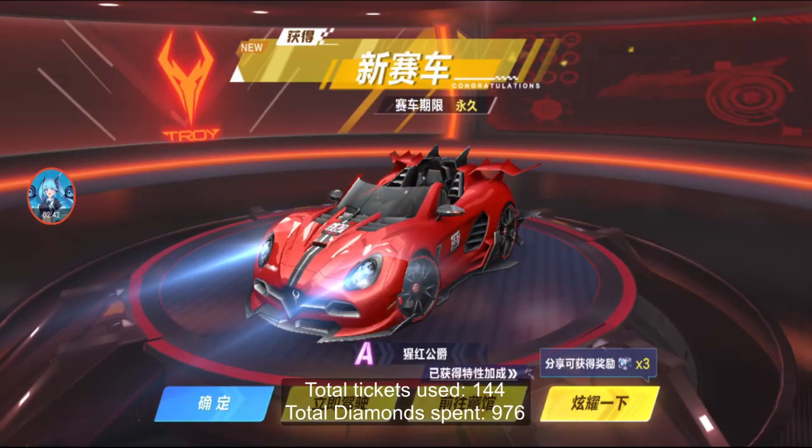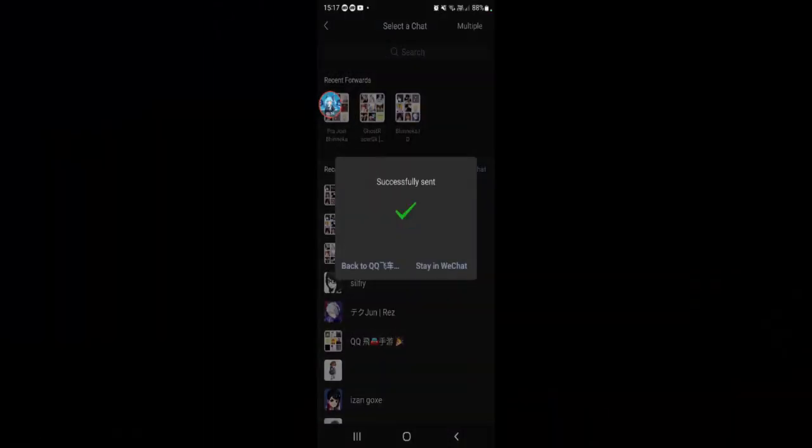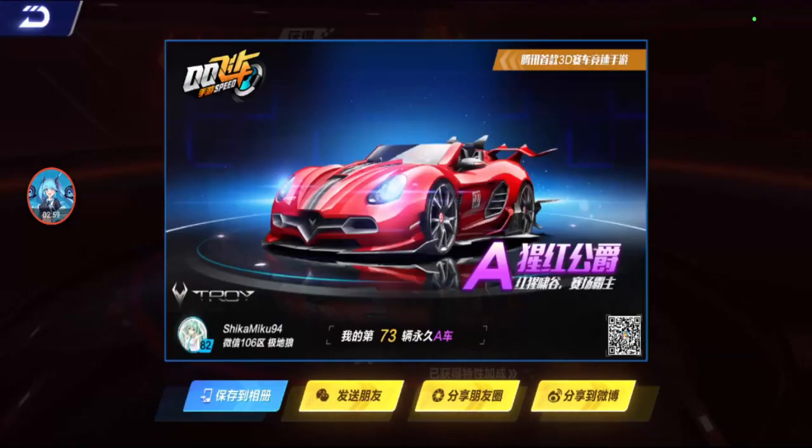There you go guys - Supernova permanent and Scarlet Duke permanent, a thousand diamonds just for Scarlet Duke, because there's no other way to get this car right now. There was in Latam but since Latam has no new updates and it's gonna shut down, I'm getting Scarlet Duke here.